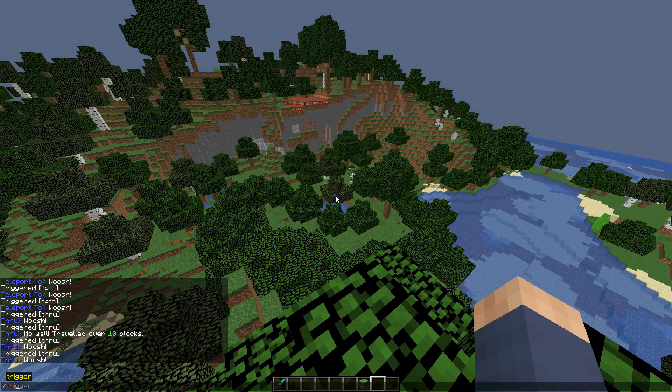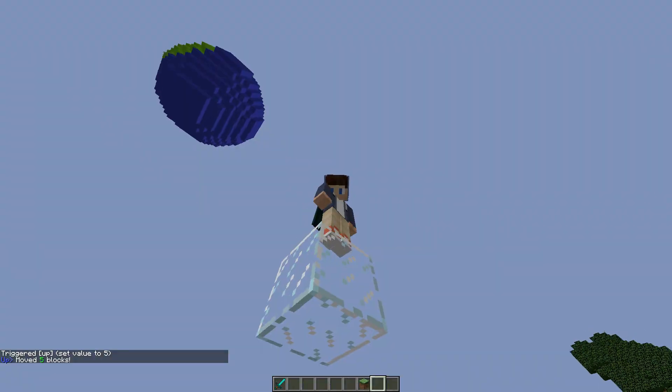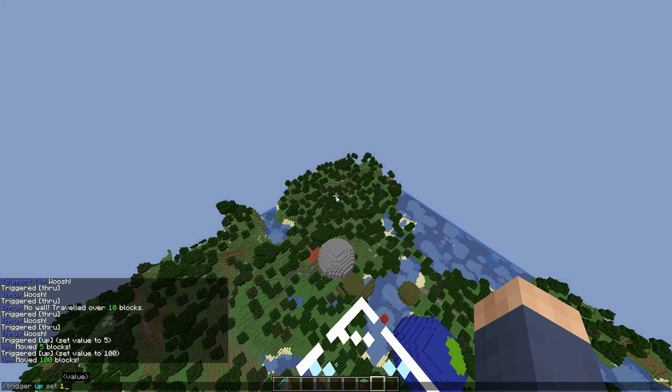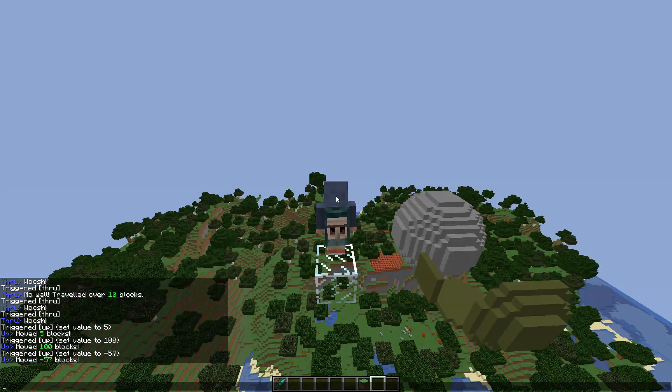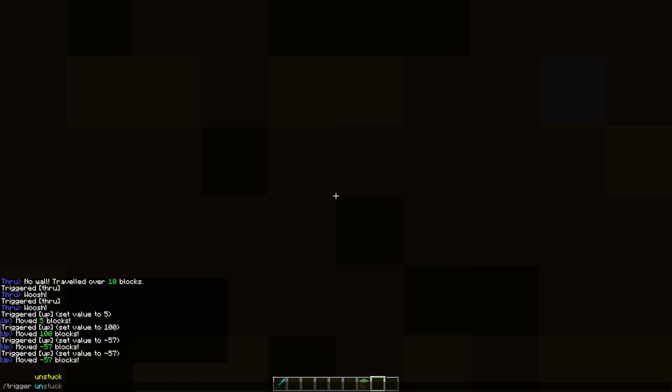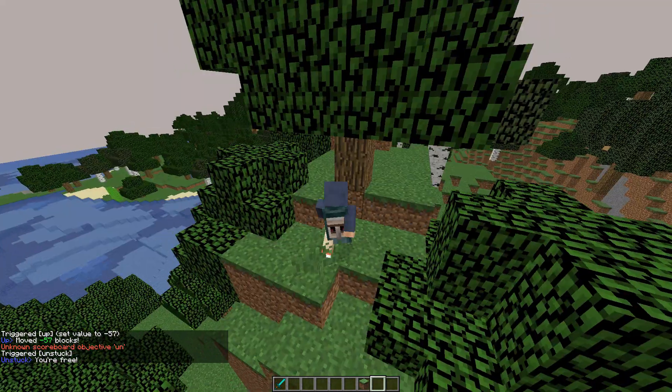I will add more commands, but finally for this version we have up. Up is, I think, a really well-known WorldEdit command. You can just choose a value — say I want to do 5 — and it'll teleport me up 5 and put a piece of glass underneath me. I could go 100. It also works with negatives, so I could go minus 56. This one's very fast. I just got stuck in the ground — good job I can just do slash trigger unstuck. Now I'm free.